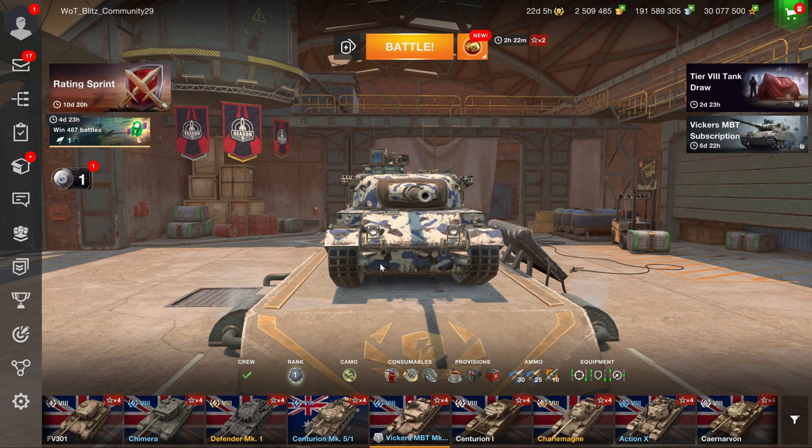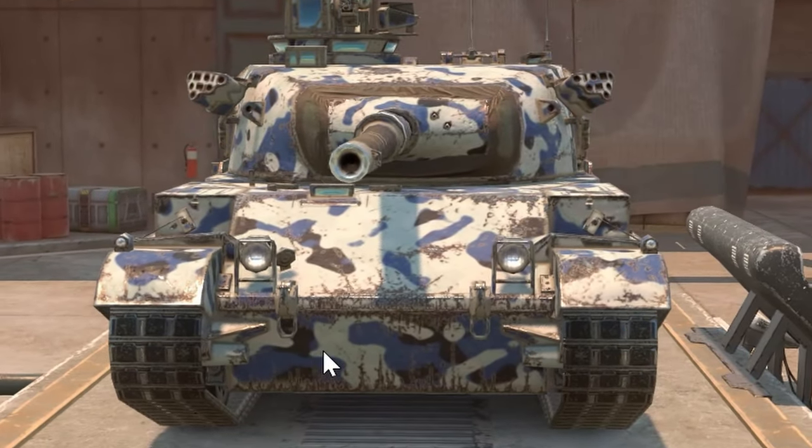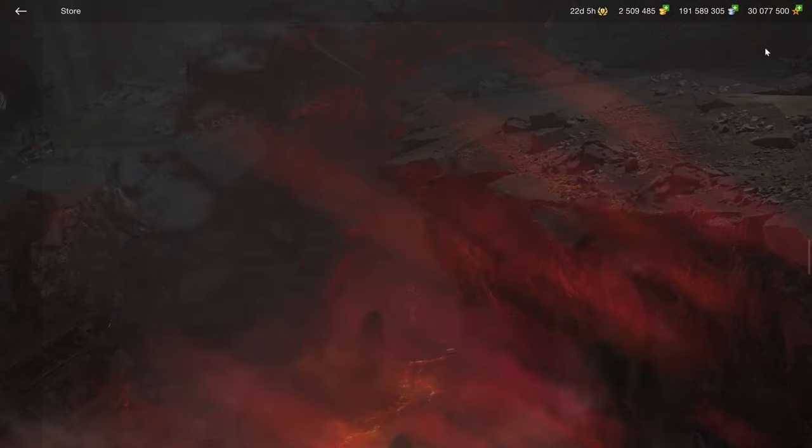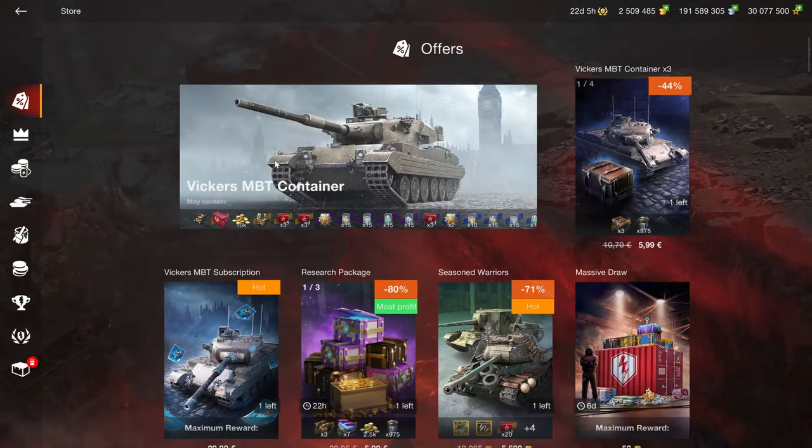Hello there, fellow humans, and welcome to another weekly gambling review, this time a new gamble in the form of the Vickers MBT that is available in the shop in gambling crates right here.